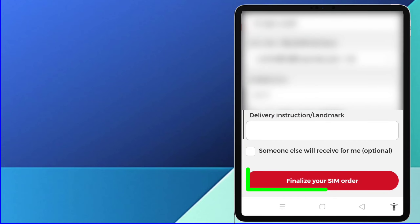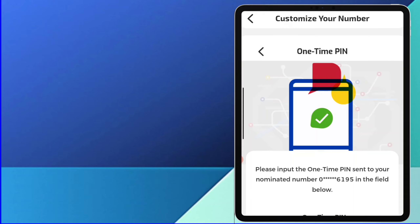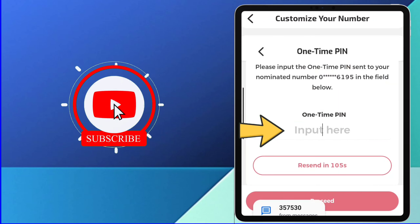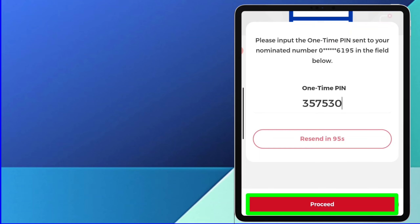Finalize your customized D2 SIM card order. Please input the one-time pin sent to your nominated number in the field below. Input the one-time pin here. Click Proceed.